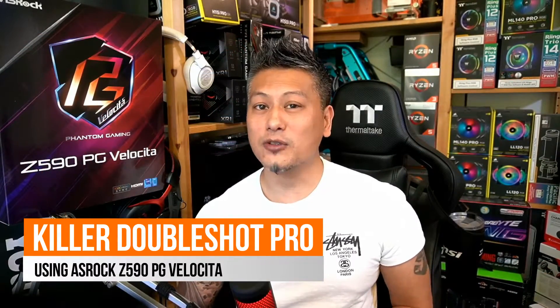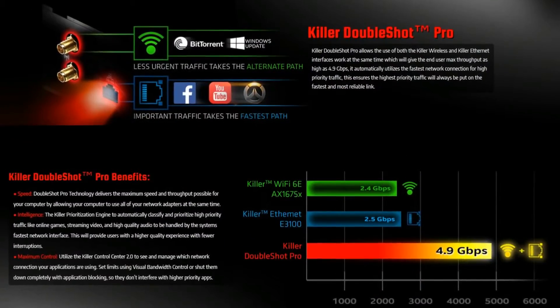So what is Killer Double Shot Pro all about? The Killer Double Shot Pro feature allows the use of both the Killer Wi-Fi and Killer LAN interfaces to work at the same time, giving users a maximum throughput of up to 4.9 Gigabits per second. It also automatically uses the fastest connection for any network-intensive applications, ensuring the highest priority traffic always uses the fastest and most reliable link. Before we start, you'll need a router that supports both Wi-Fi 6 and 2.5 Gigabit LAN.